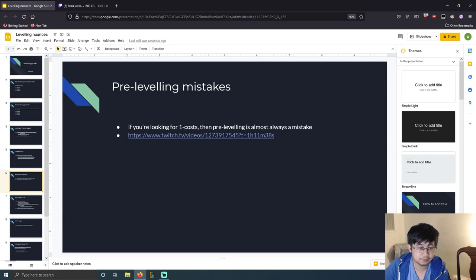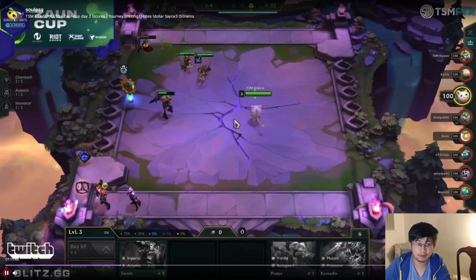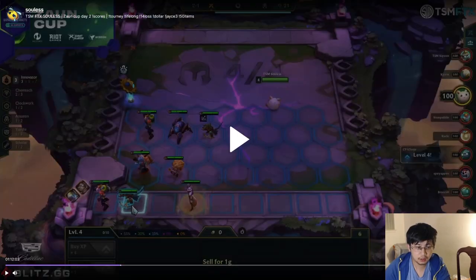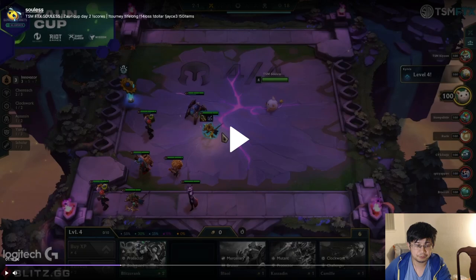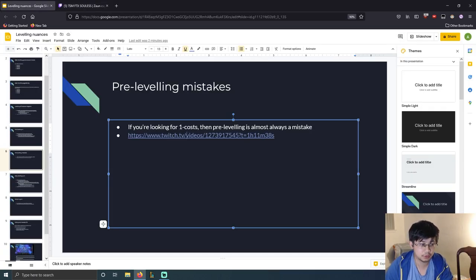Here I have a clip of pre-leveling mistakes. If you're looking for 1-costs, pre-leveling is almost always a mistake. This is one of Solus' tournament games — he has a Singed pair and a Twitch pair and he's looking for those 1-2 upgrades to spike his board, but then he pre-levels, giving himself a much lower chance of hitting those pairs. Even though he was in a good spot, it's still incorrect to pre-level there. What you should do is stay level 3, and then if you hit Singed 2 and Twitch 2, then level. Otherwise, stay level 3 a bit longer, hit those upgrades, then level — your odds of hitting at level 3 are a lot higher.